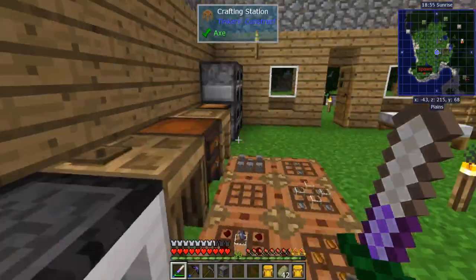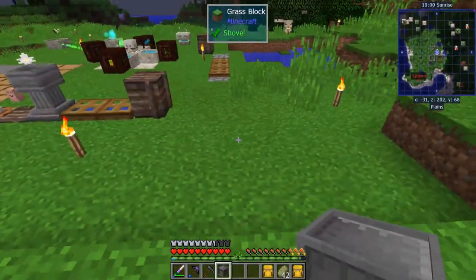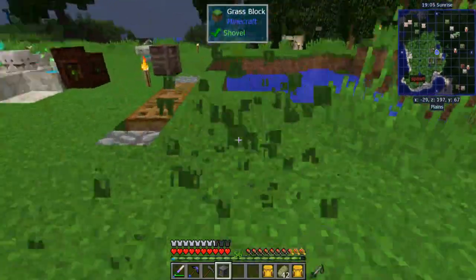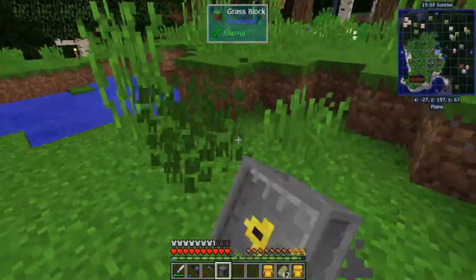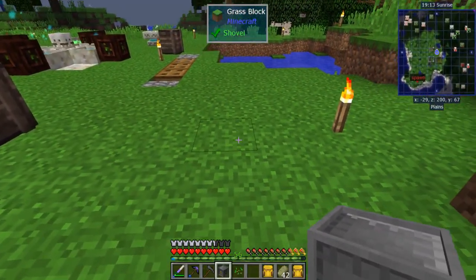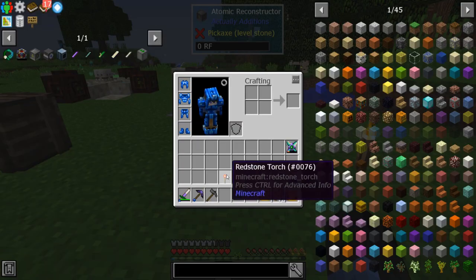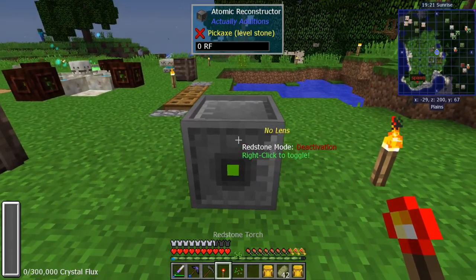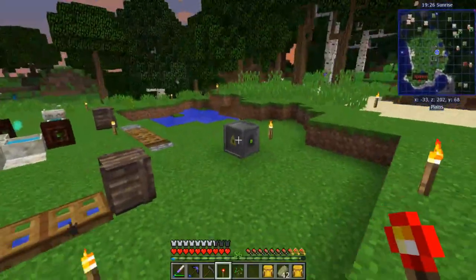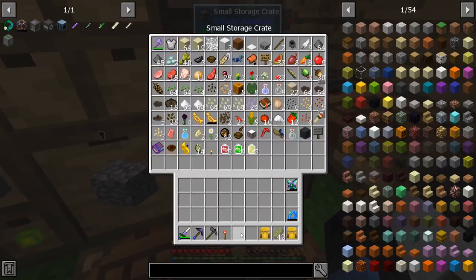I'm going to set this up out here because I have a specific idea for initial power generation. Now if you notice it says redstone mode — deactivation. You want to take your redstone torch, right-click it, and that'll change it to pulse mode. That means it's not going to sit there wasting energy when you're not using it, so it's important to do that.